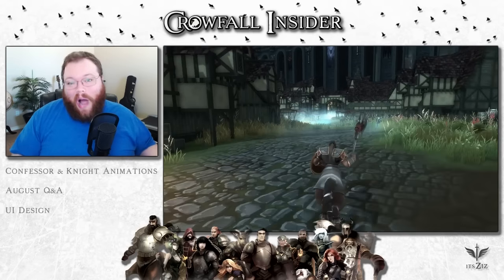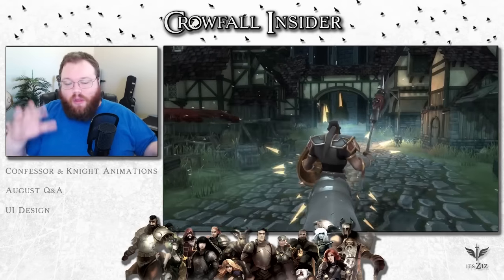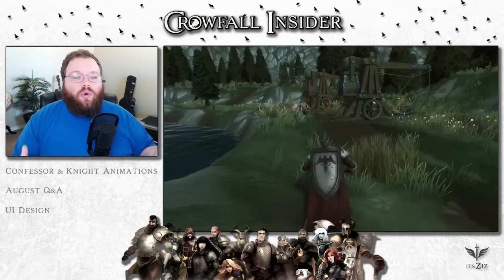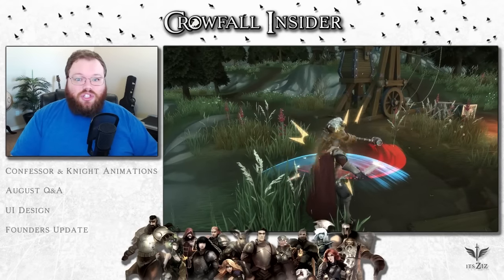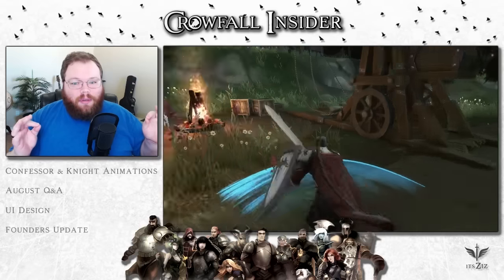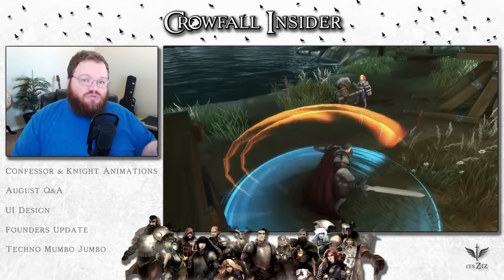They also give us a look at the UI — how the design is turning out, what it's looking like in-game with all the buttons and placement, and their goal for what they want the UI to look like. There's also a Founders Update where they talk about new upgrade options and swag — you can buy t-shirts now, which are going to be pretty sweet looking.